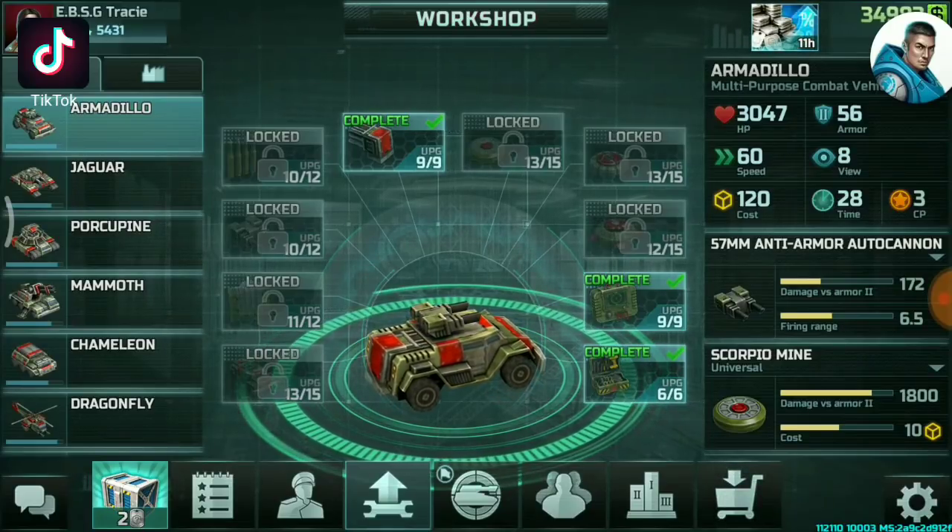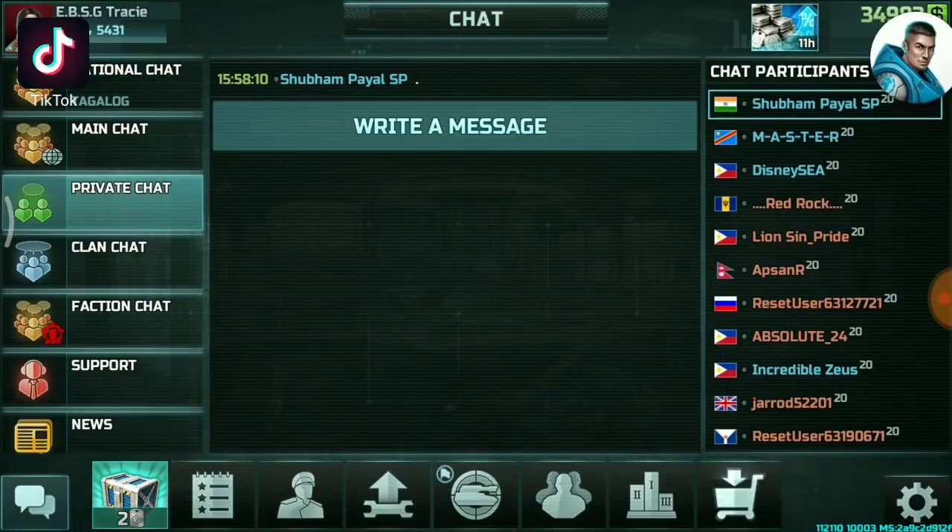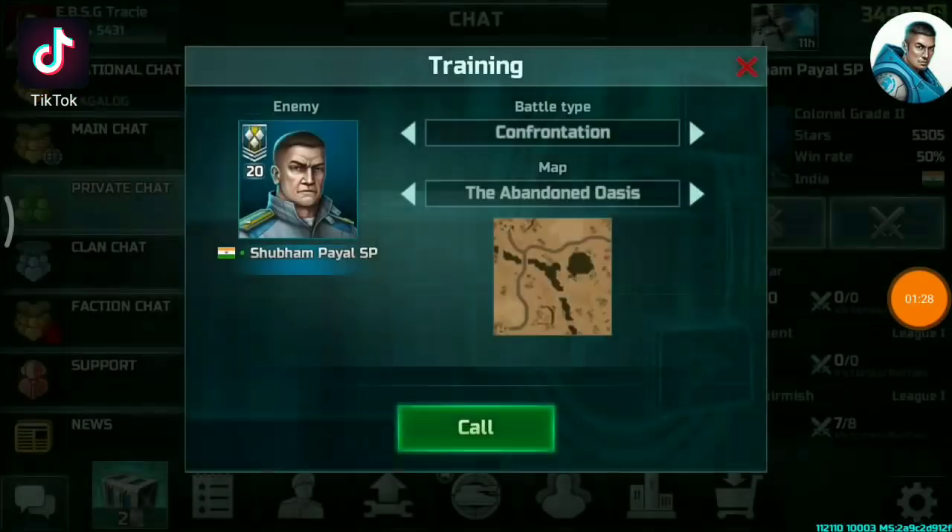We're gonna go ahead and begin the battle and we're gonna be choosing the map with Shobham Payal. Please do visit his channel and subscribe — he has high quality content. Without further ado, we're gonna choose a map and duke it out at the bottom right-hand corner, same as the last map with snipers versus flame assaults. The map will be the abandoned oasis. We'll begin with 1v1, 3v3, 5v5, 10v10, 20v20, and so on until max CP.